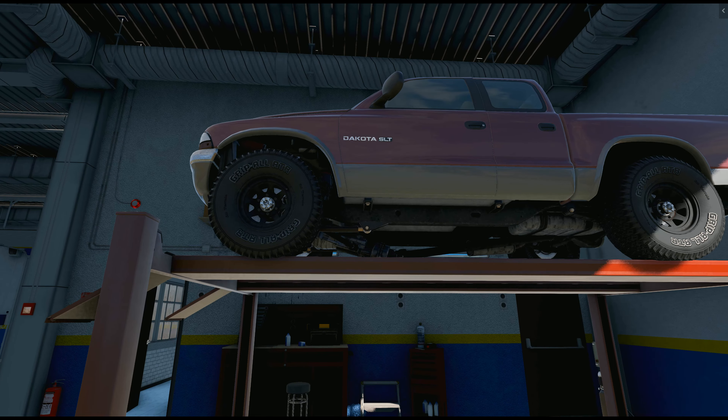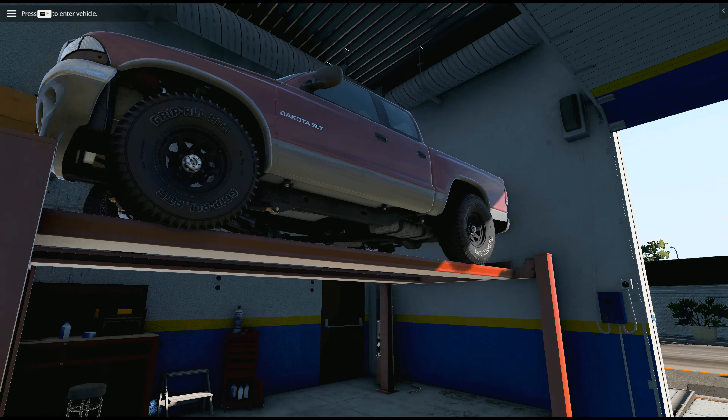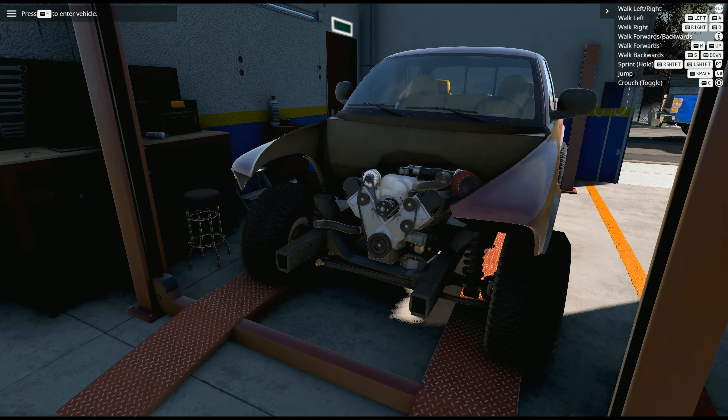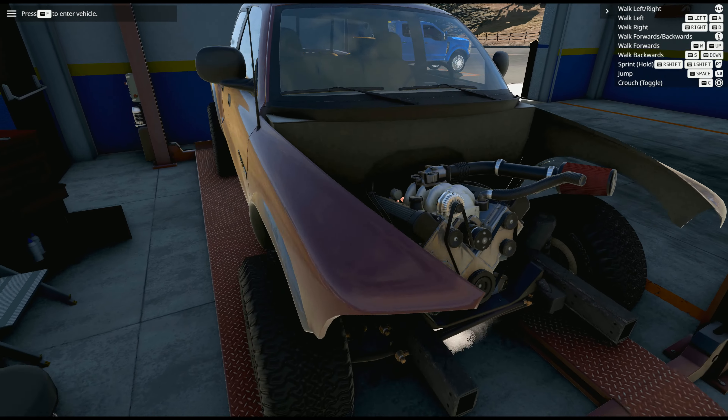It just doesn't have a transmission mount, which is why it's sitting on the ground like that. So today we're going to be snatching that out of there. Five hours later — all right, we got the basic stuff off so we can get to the engine.